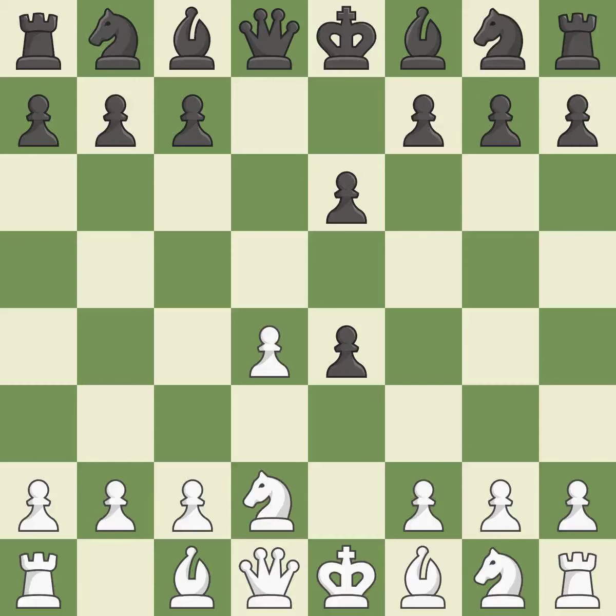Dxe4 opens up the center, captures the e4 pawn, and allows the queen to attack the d4 pawn. Nxe4 recaptures the pawn and places the knight in the center. It is best.